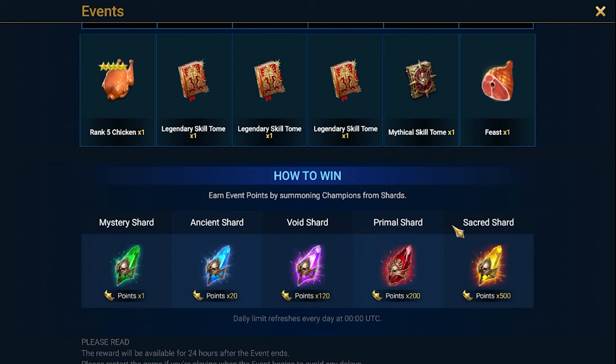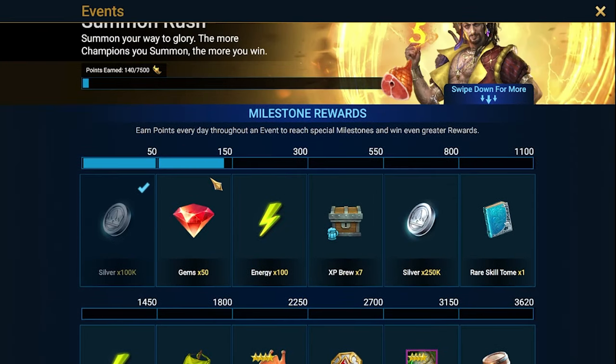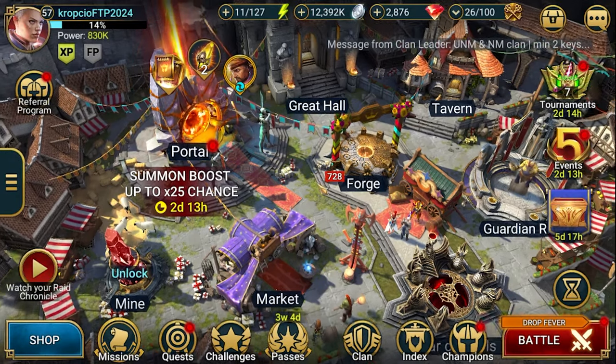So let's take a look at the points. Sacred shard gives 500, primal 200, and void 120. I'm not looking at ancient shards because that's not the event where you want to pull your ancients. Mystery shards give one point. So far I got 140 here just from mystery shards - those greens - and that's a good source of points.